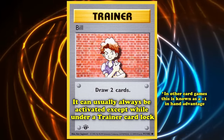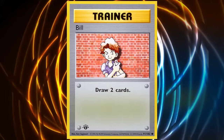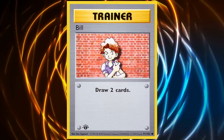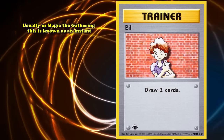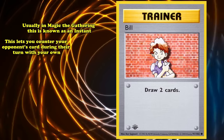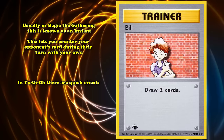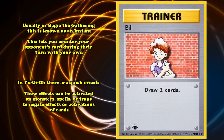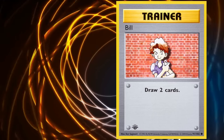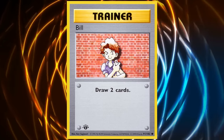In other card games, getting a plus-1 in hand advantage — as you replace Bill with one card then add another by drawing it — usually gives you more resources to outmaneuver your opponent. In Magic: The Gathering this is known as an instant; in Yu-Gi-Oh there are quick effects on monsters, spells, and traps. But with Pokémon, there isn't much utility outside of deck thinning, and that's good enough to make Bill a staple in just about every deck during the time it was standard legal.